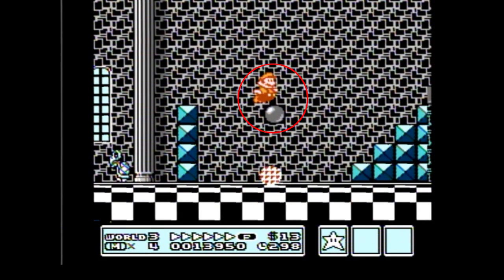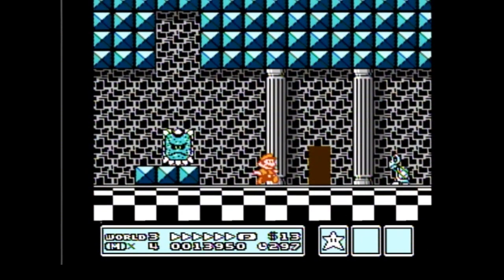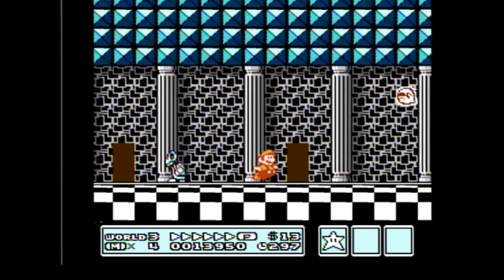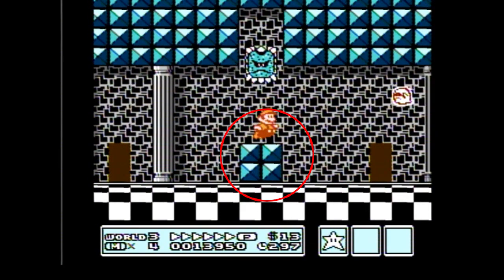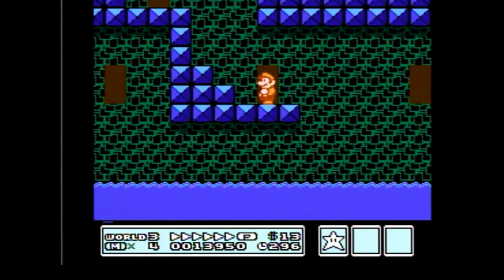Now do a small to medium jump down through the gap between the roof and the gray pipe, small jump past the thwomp, and then small jump over the dry bones. Small jump up onto the four blue blocks with the thwomp, small jump over the next two dry bones, and enter the sixth door.